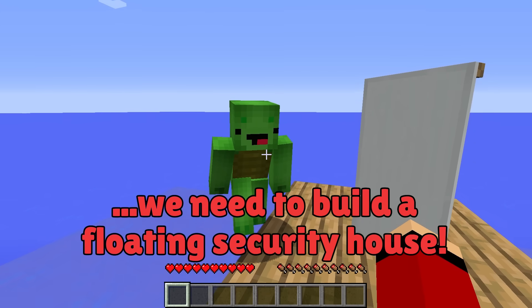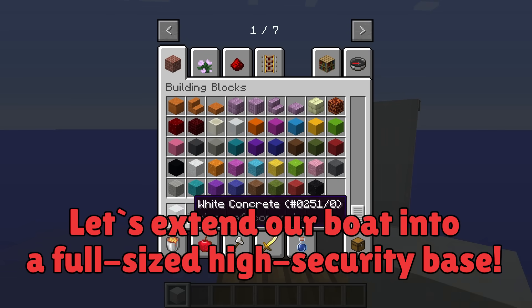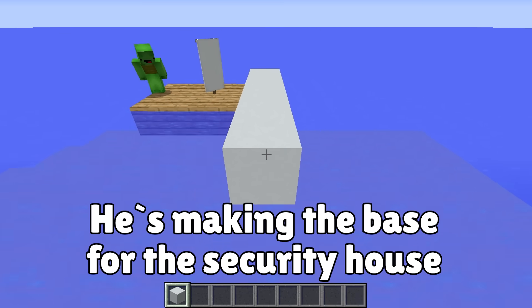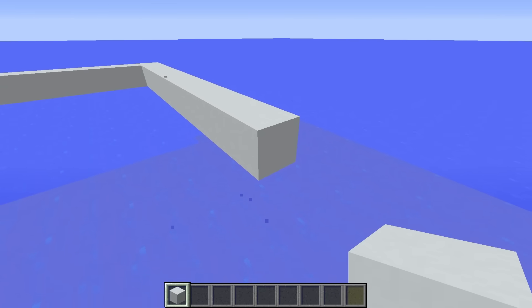So we need to build a floating security house! Here's the plan: let's extend our boat into a full-sized high-security base. I'll use blocks of concrete to extend the area, like this. We'll build our security house on top of this platform.